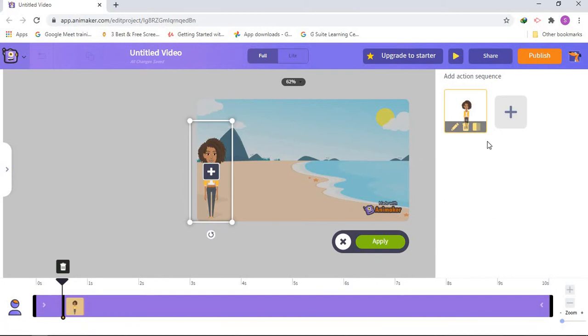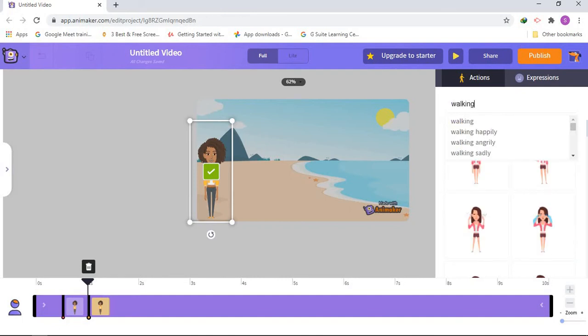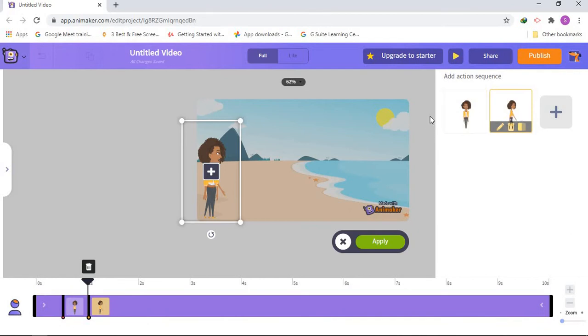We're going to make more Ashens, so we're going to use the plus sign. Press that plus sign one time, and you will see all of these Ashens. You can go all the way down, but I'm just going to search it. I'll type W-A-L-K-I-N-G — walking — and enter it. You will see all of these walking Ashens. I'll choose this one; you can choose any Ashen you like. You will see a green tick, and you need to press it one time, and you will see all of your Ashens.